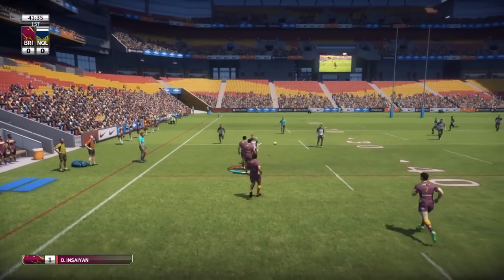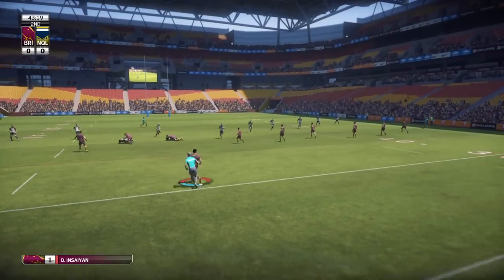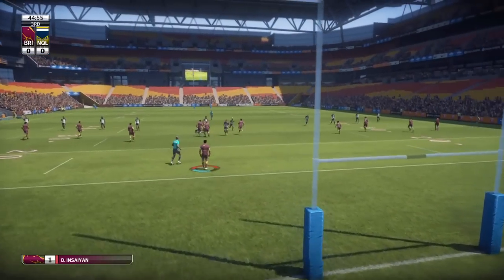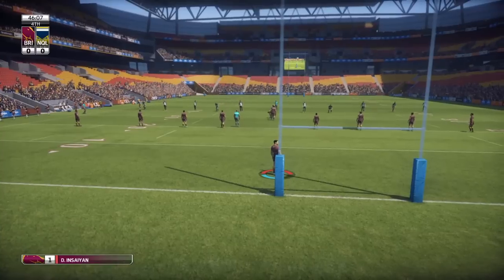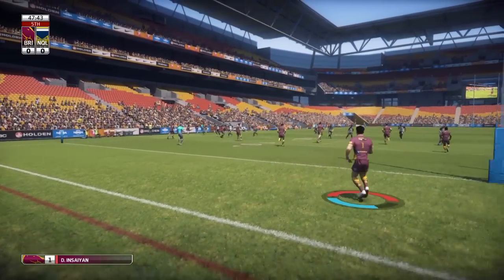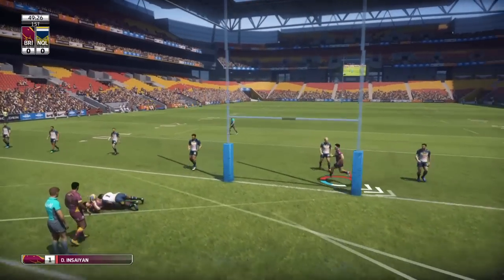They spread it right wide from the kickoff and I take the initiative to wrap him up early, then have to double up again and make a second tackle at fullback. The boys haven't come out of the sheds fired up — we need to lift the intensity. The Cowboys are looking pretty slick, just working it through the hands. The camera angle perspective is really good; I haven't tried any others and I'm used to it now. As fullback it's a bit risky to change.